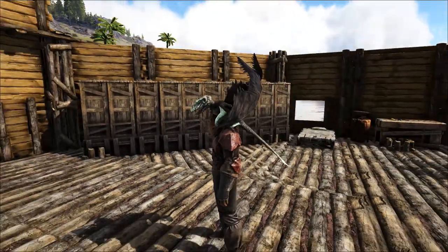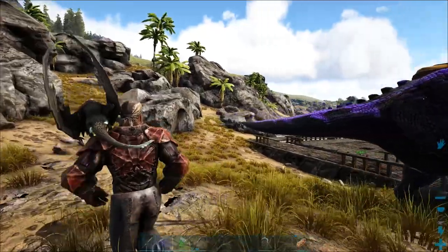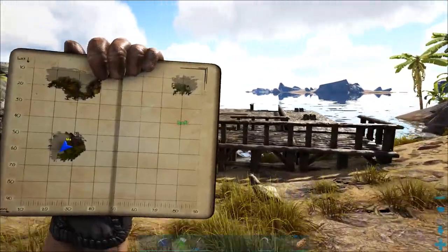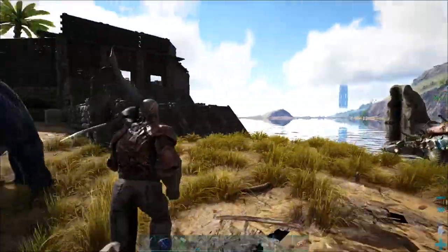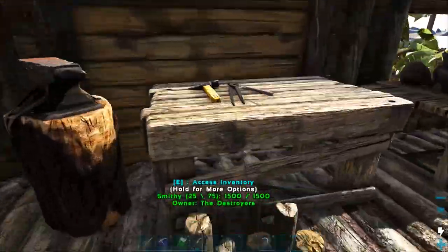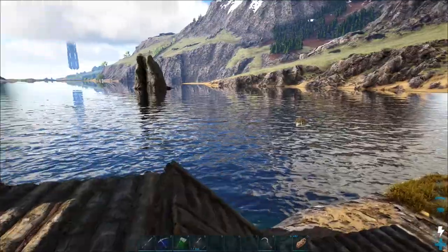Now I look weird, but it's all right. We can run around looking weird for the time being. So I need obsidian and crystal for a few different things. Because if I make some scissors — let's come back up here into the smithy — if I wanted scissors, I'm going to need obsidian. So we need to go out and find obsidian.